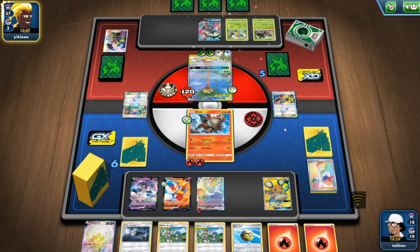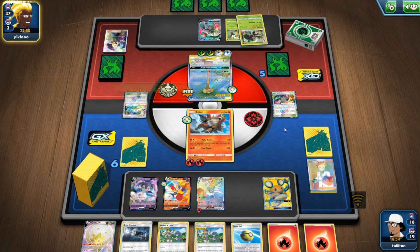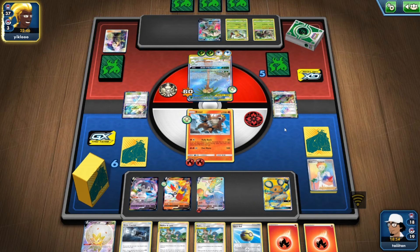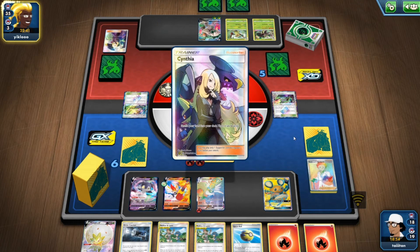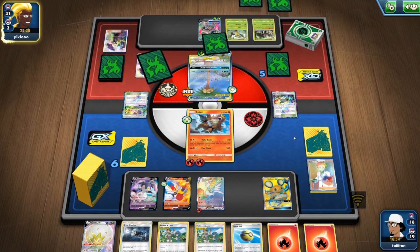If I had Giant Bomb that would have been amazing. He either hits me for 150 or does his GX attack — I think I can still get the hit. But then Life Forest is going to get rid of his Burn anyway. That's going to be an issue — I think he might actually have me. This is going to be very difficult.